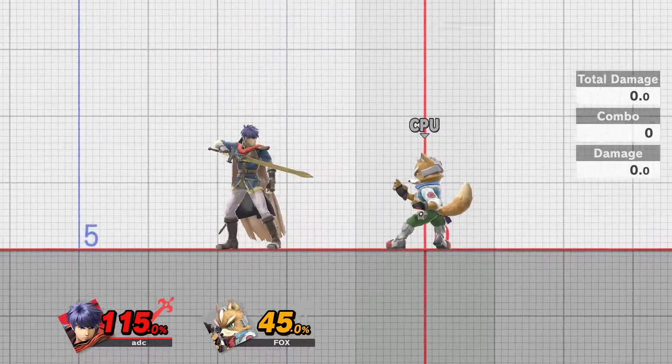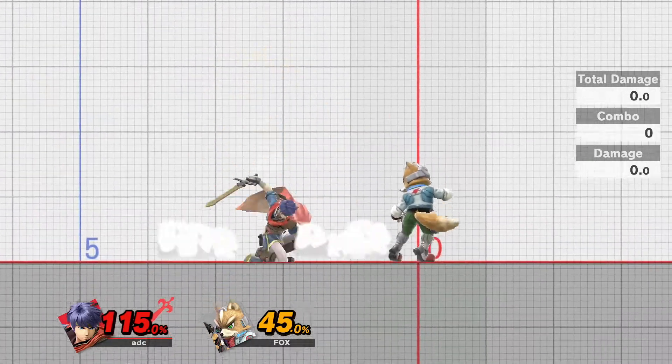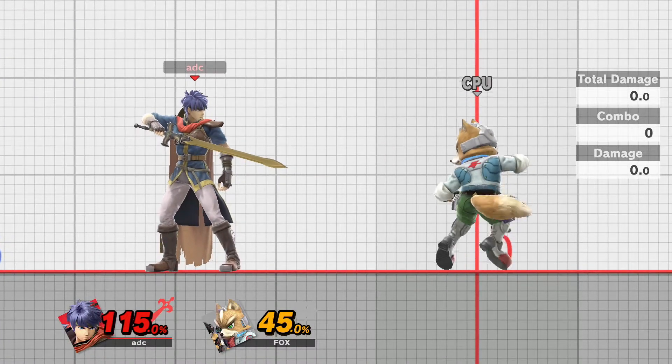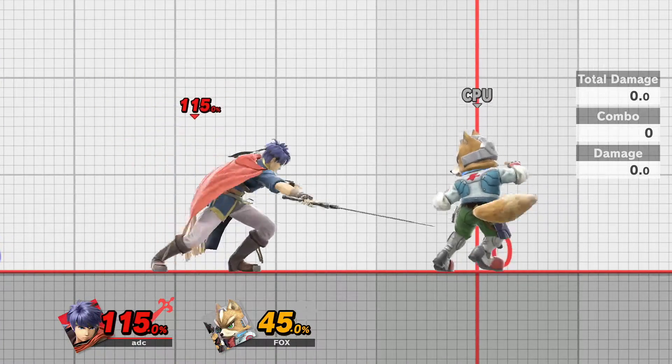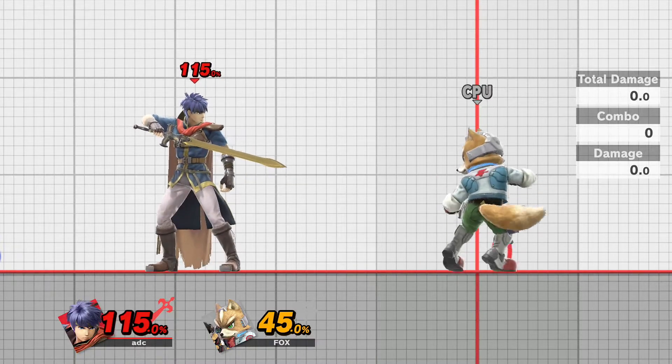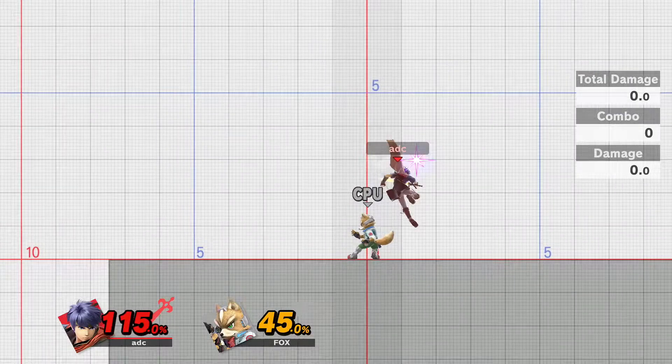That's the other reason — spacing frustrates the opponent. It makes them go for things they don't necessarily have, and it forces the opponent to guess in positions where they probably don't want to. When people are blocking, the last thing they want to feel is unsafe — and that's something Ike's Nair can actually do pretty effectively.